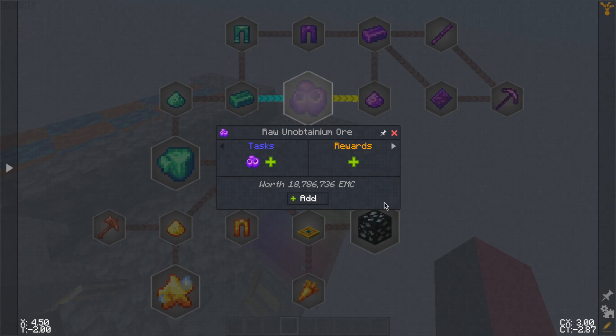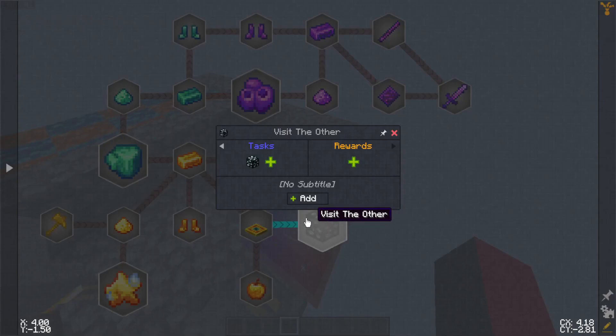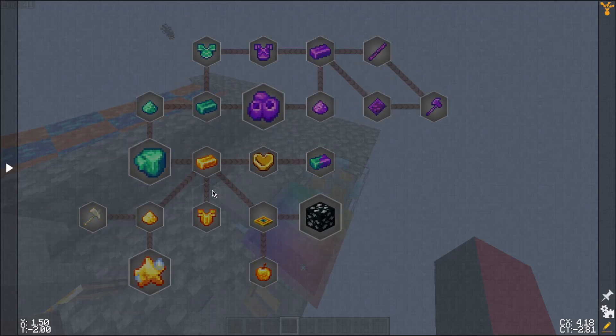The EMC values are listed: 618,496 — 3,645,936 — 18,786,736 EMC. Basically the end goal is to visit the Other by using this teleport pad, which is actually really simple.